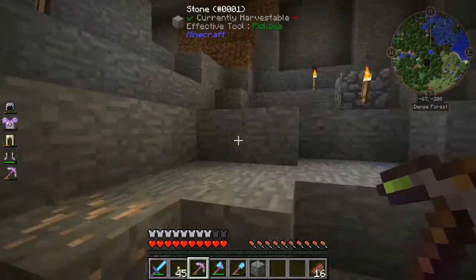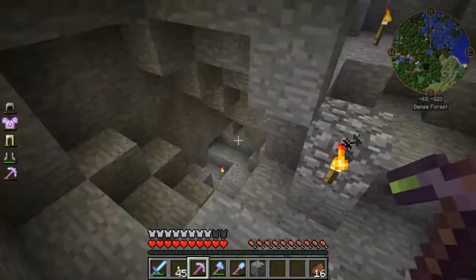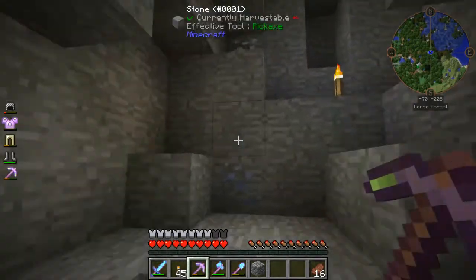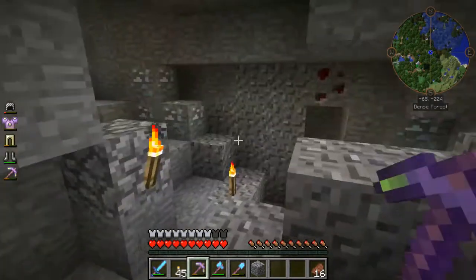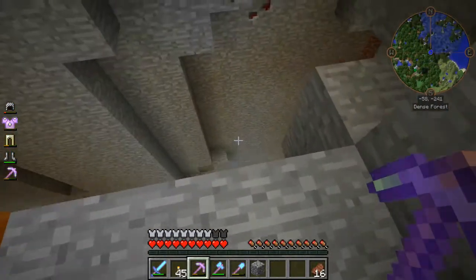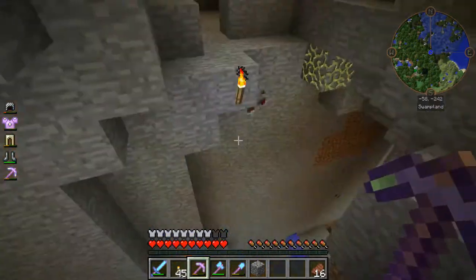Look at all these resources down here — man, there's a ton of them. There is a huge ravine down here, but I don't remember exactly where it's located. Oh, it's right here — look at this thing. It goes way down there. I don't want to back into that lava. It looked bigger when I looked at it earlier — I guess when it was dark it looked a little bigger. It goes off in that direction, and the cave goes way off over that way too.